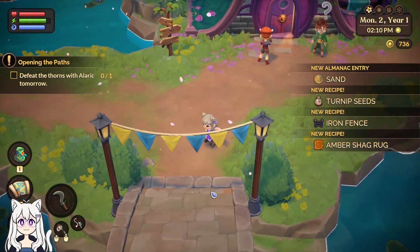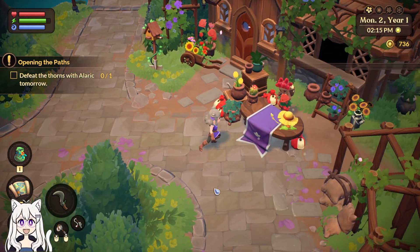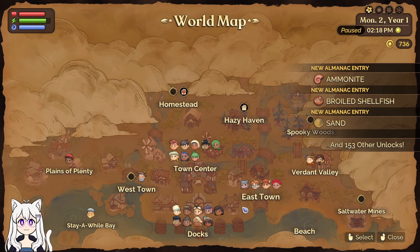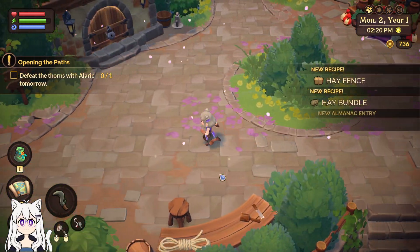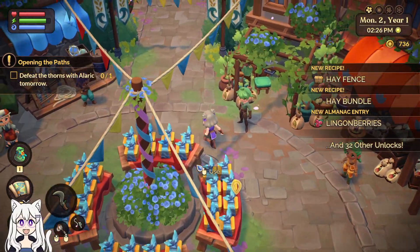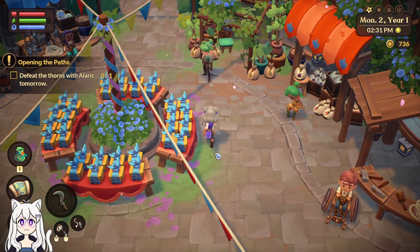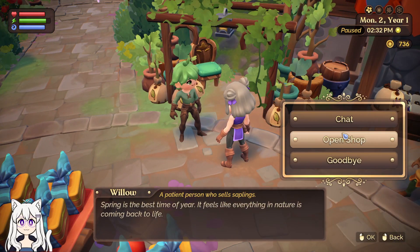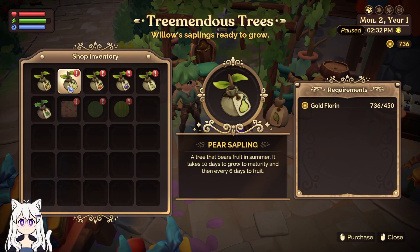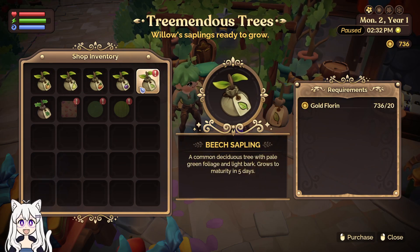Let's run around and talk to everybody and see if they have a quest. Does anyone have questies? Just run around and talk to everybody, see if they have a quest spawn. Let's see — can I afford trees? Yes, I can afford trees. I can afford many trees.